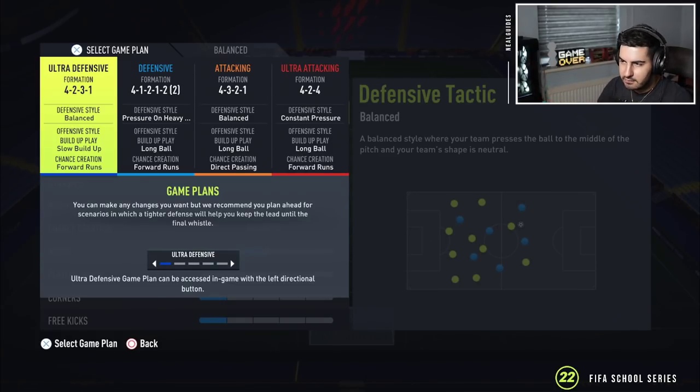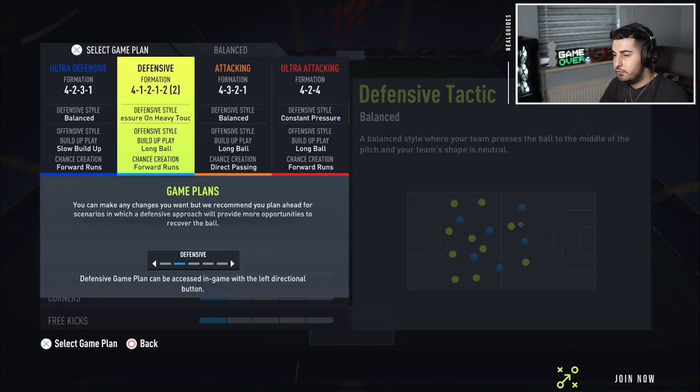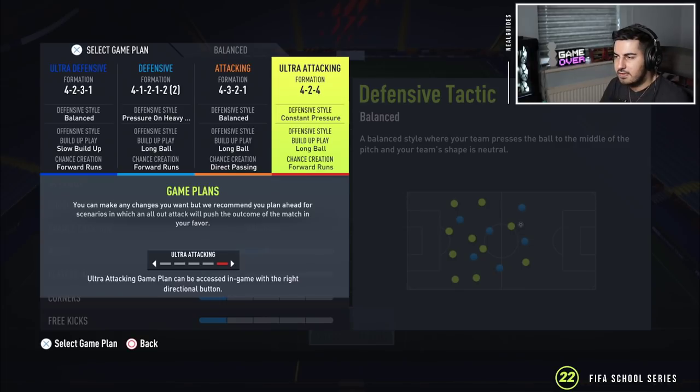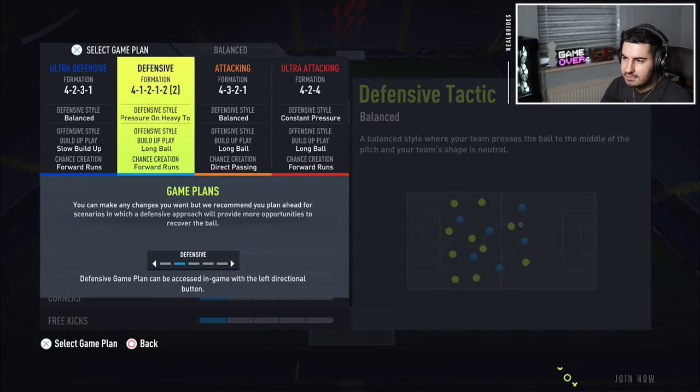Welcome back to another video. Today we're going to go over the weekly tactics setup and I'm going to explain all the tactics. We've got one for defensive phase as usual, two attacking variations — one you can use for the middle of the game, whether you're starting, 1-0 down, or winning 1-0 — and then we have an ultra attacking system. We're going to go through all the custom tactics and instructions as usual.